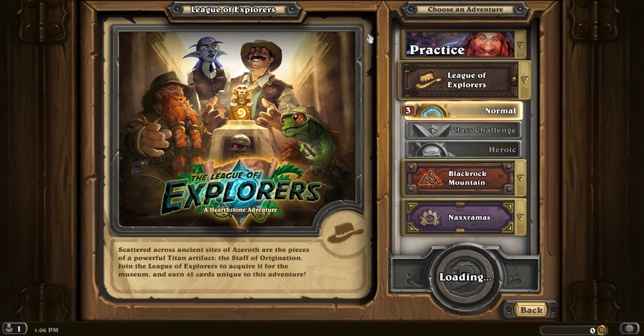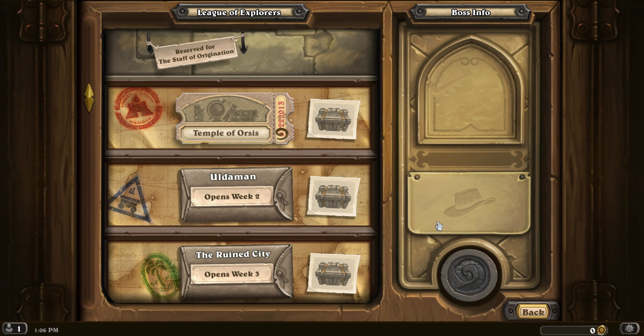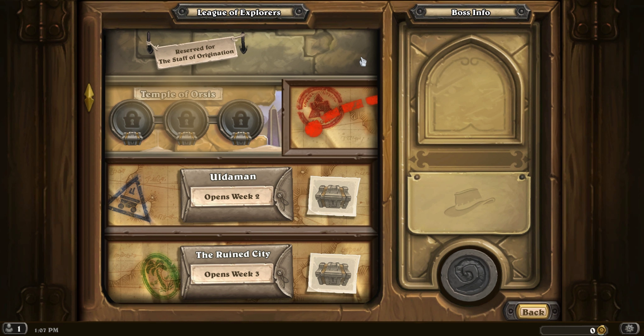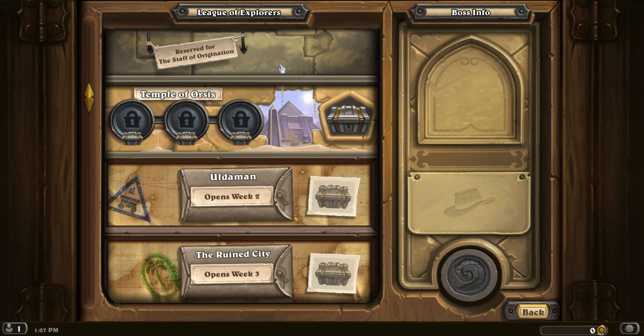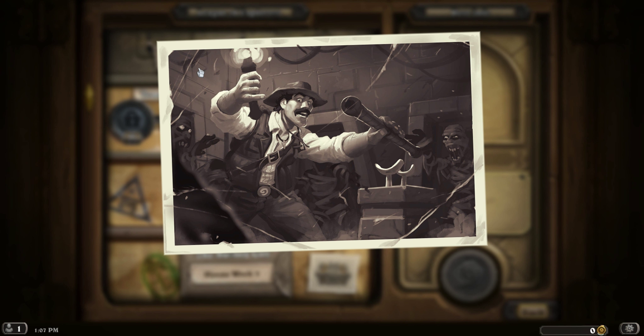Of course the music is epic. Okay, Temple of Cyrus. The first piece of the Staff lies in the ancient Temple of Orsis. Reno's inside already and he needs your help. Okay, let's help.